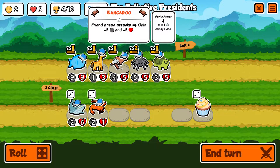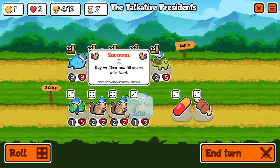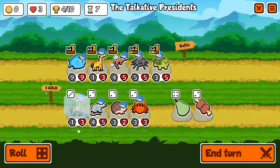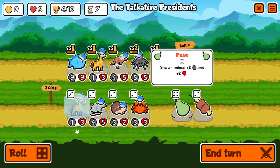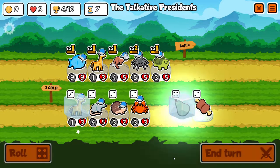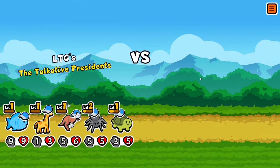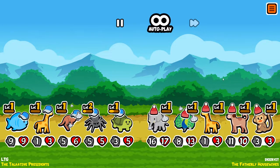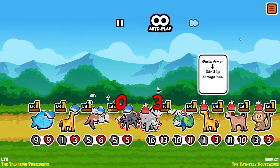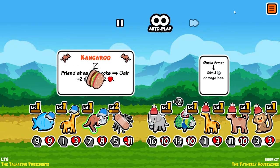The giraffe — that's my main unit I want to buff. Let's find another kangaroo. Does the squirrel ever make sense? It would if I had anything that synergizes with food. I also have to pay attention to the food tiers — tier four for pear. I'll save the pear. The Fatherly Housewives — oh darn, they have an elephant, and that's huge with garlic attacking a peacock. Let's see what this spider gives us.